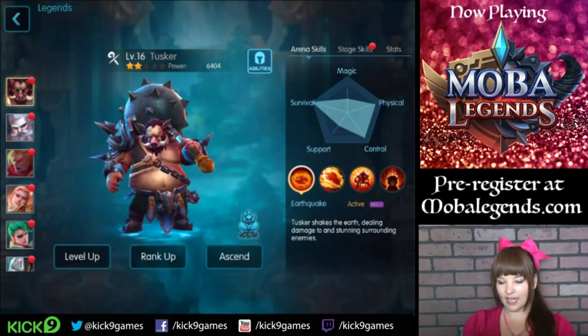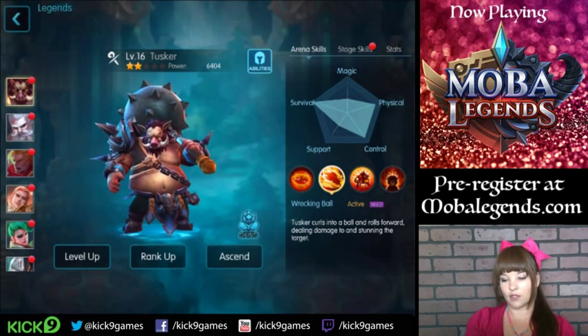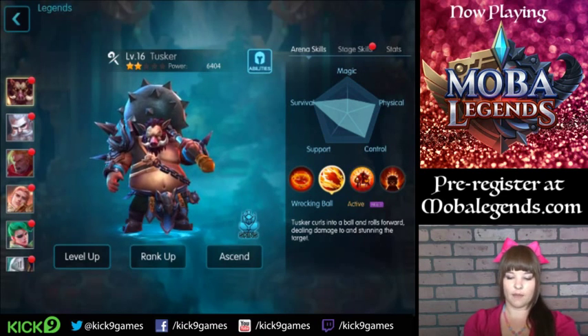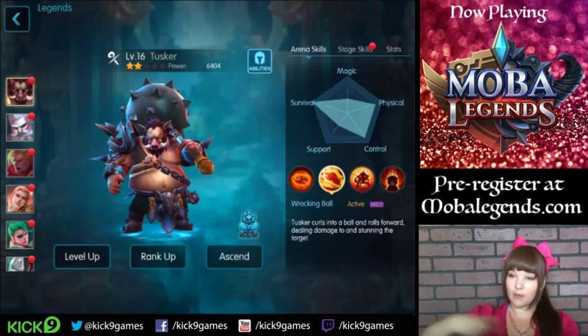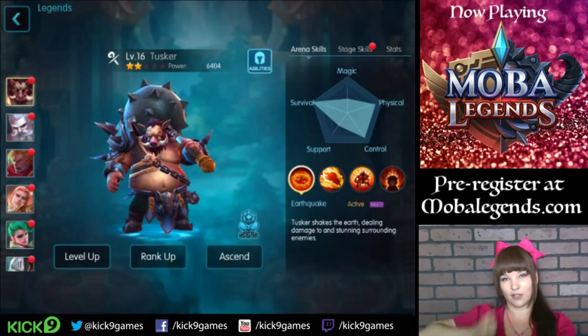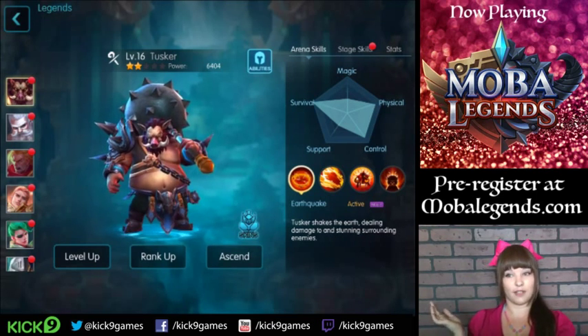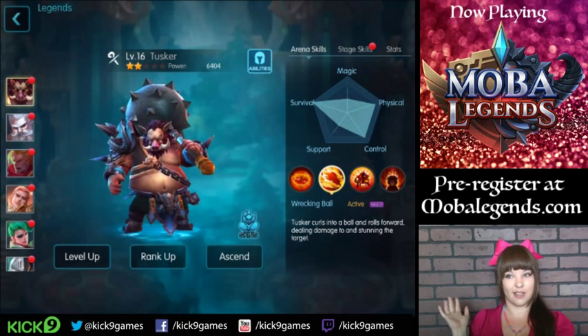Tusker's other attack is Wrecking Ball. Tusker curls into a ball and rolls forward, dealing damage to and stunning the target. I like using this ability in conjunction with Earthquake. If the legends are a little bit farther away from you, you use Wrecking Ball to get up close to them and deal damage. Then you hit Earthquake and you'll stun them in place so that your friends can also catch up and deal extra damage onto your enemy legend. Wrecking Ball is also great for ganking when you're hiding in the bush and you pop out and surprise the enemies.